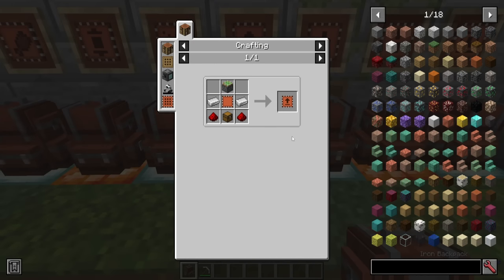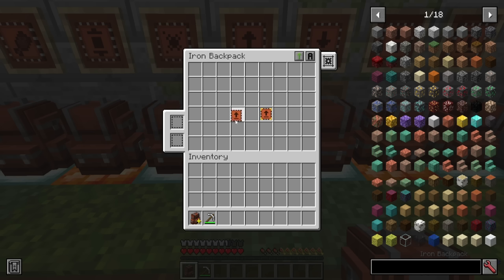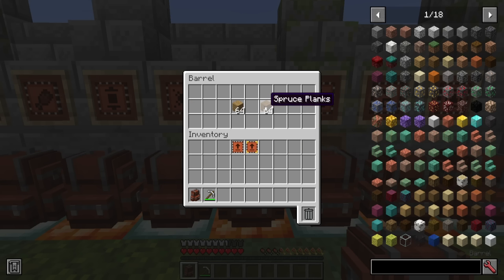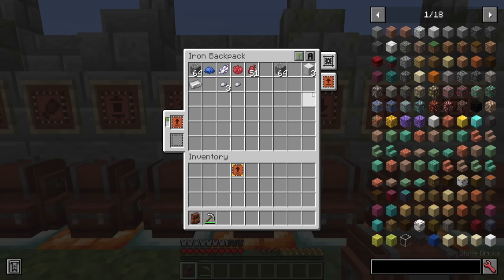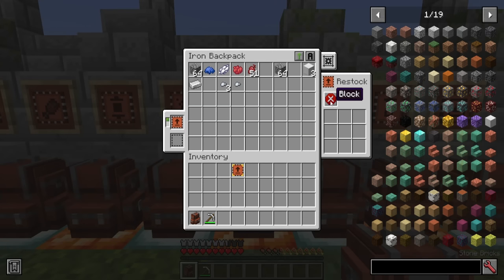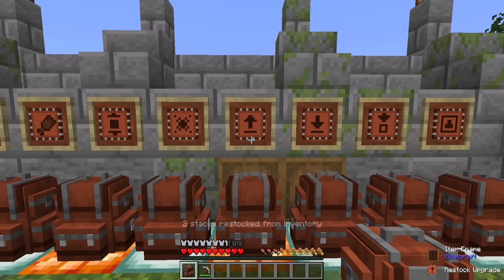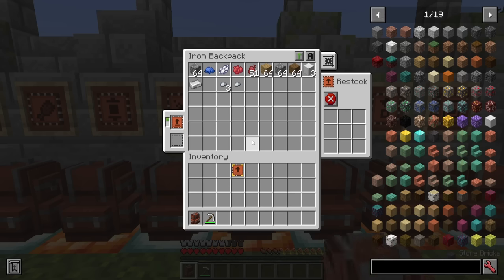Here we have the restock upgrade for restocking from chests or other inventories. In the barrel behind this backpack is a stack of oak planks and spruce planks. Adding the restock upgrade gives you some restock options, allowing you to block, match backpack contents, or allow things. If you sneak and right-click with the backpack, you then stack those items from that barrel into your backpack. You'll now see I have a stack of oak planks and a stack of spruce planks.